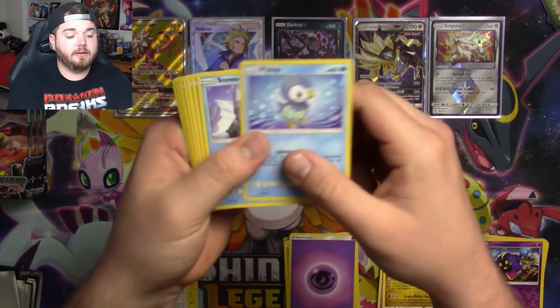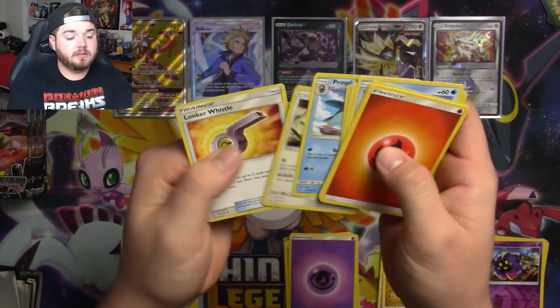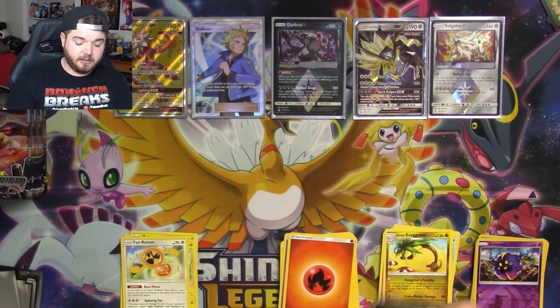Another green code. Oh my goodness, where's all the goodies? Lickitung, Type: Null, and nothing else.